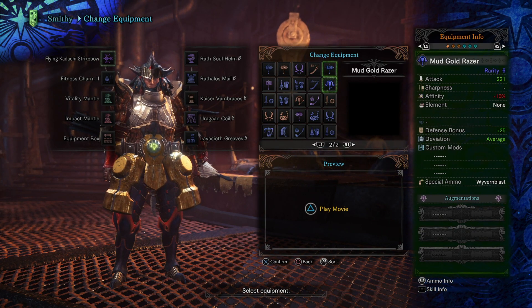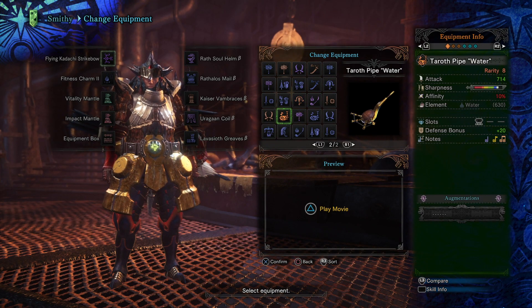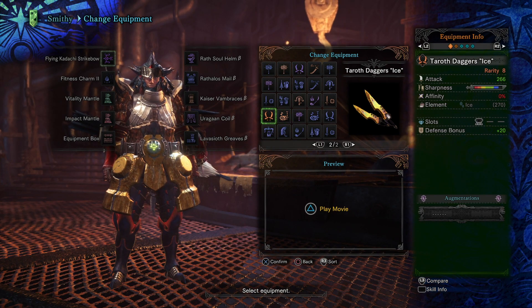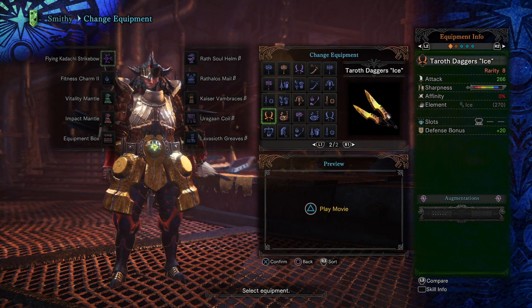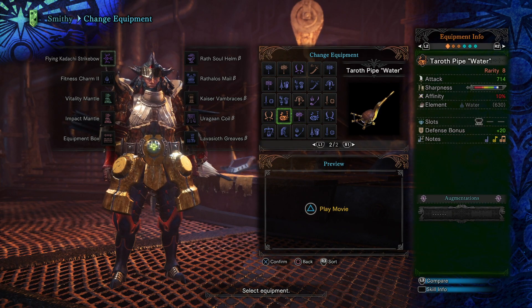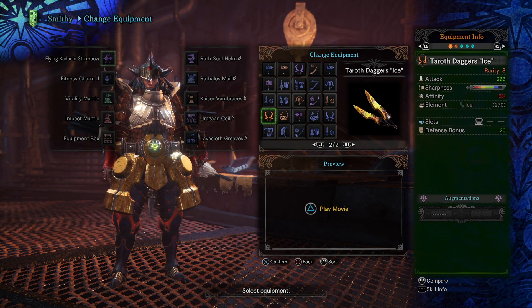Most of these weapons also have two augmentation slots. The rarity 8 weapons only have one augmentation because they're already at max level and dealing the most damage of all her weapons. They've got the highest sharpness, a large gem slot for extra gems, and a defense bonus — though some lower tier weapons have that too. The rarity 8 weapons are simply better overall.